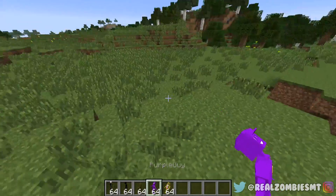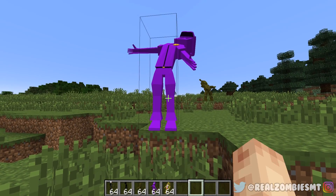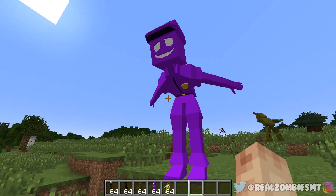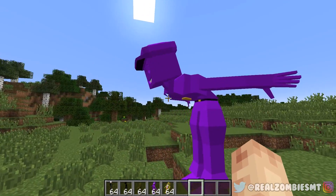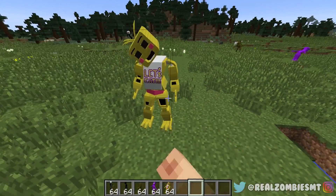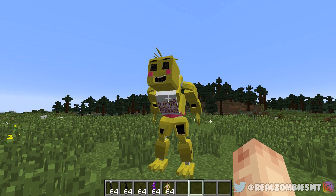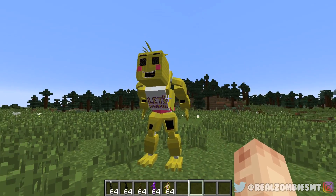Up next is the Purple Guy. His poses are a bit weird because he's a human, not an animatronic. That's my favorite — it looks like he's running, kind of like Naruto. Finally, Toy Chica — I like this pose where she's bent over like she's jump scaring you. I really like that.